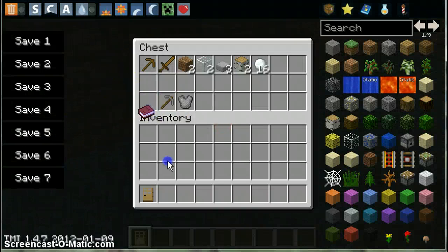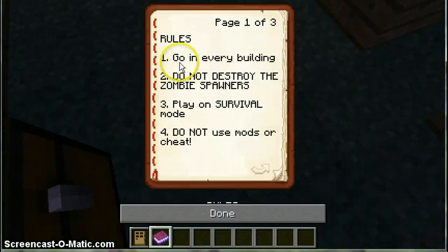Here's some of the stuff you get - not the door obviously. So the rules: go in every building, there's something in every building and you can conquer every building. Do not destroy the zombie spawners. Play on survival mode. Do not use mods or cheats.